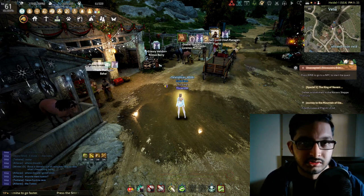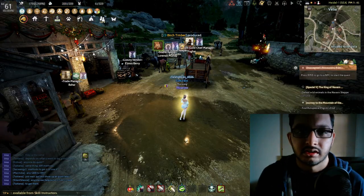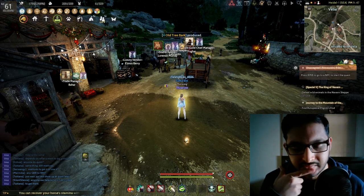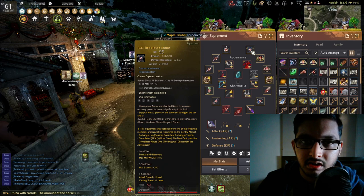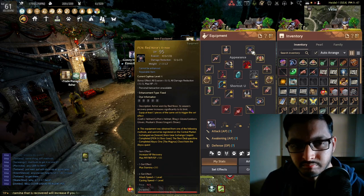That way you'll have four PEN Kaputia accessories usable on the normal server after graduating from the season. Another free item: you can get free PEN boss gear by completing the Magnus quest. I personally chose the PEN Red Nose Armor, which you'll later upgrade into the Fallen God Armor — the current endgame armor. So that's five free PEN items in total.